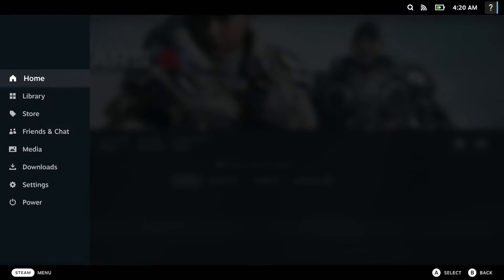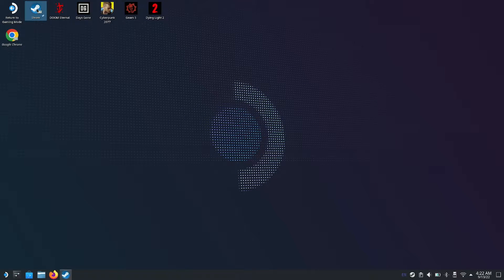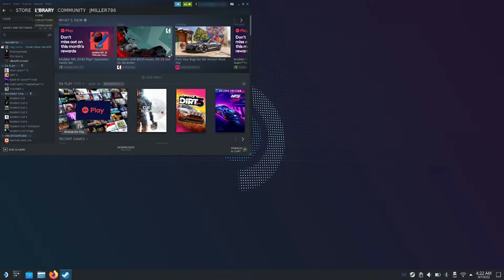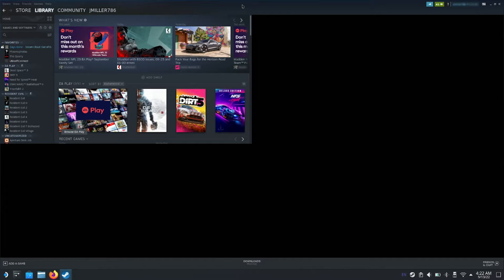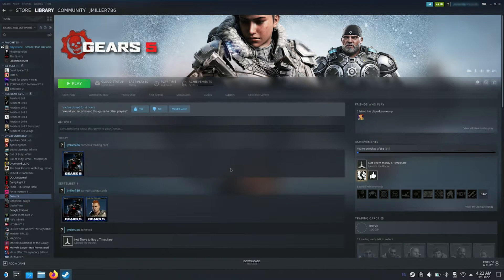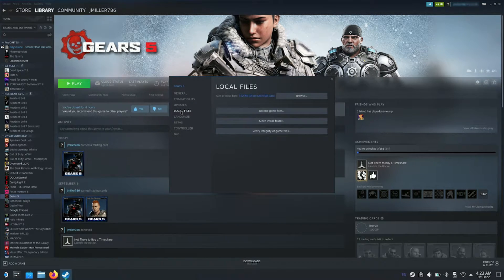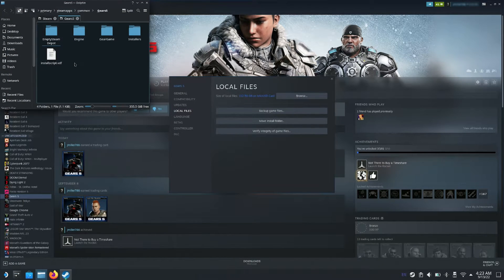Here's how we fix this issue. Go to Power, switch to Desktop, and once you're in desktop mode open Steam. With Steam open, locate your Gears 5 game in your library and click on it. Now go to the gear icon on the right, go down to Properties, then go to Local Files and click Browse — this will take you to where the game is stored on the SSD.